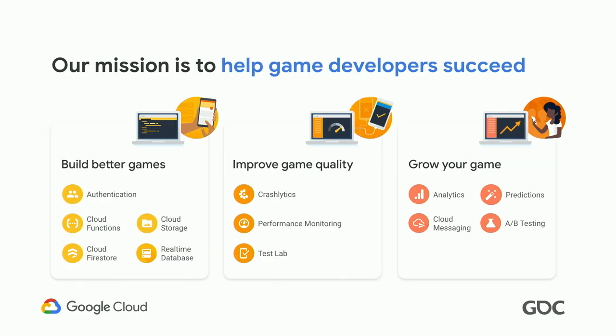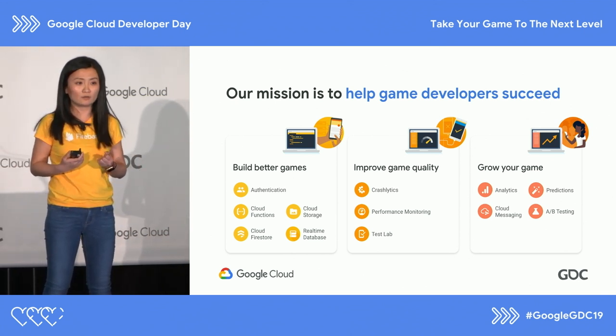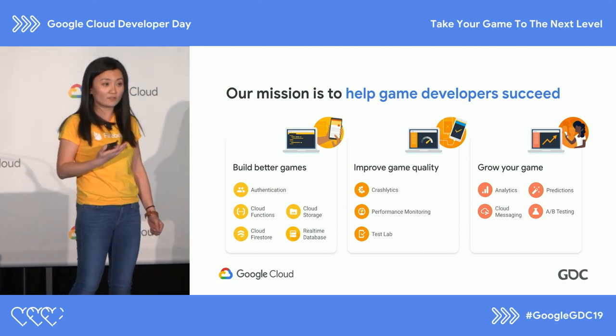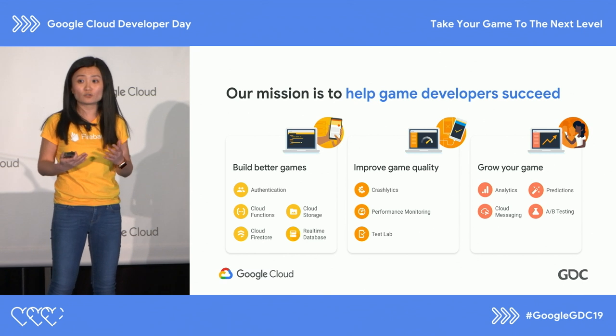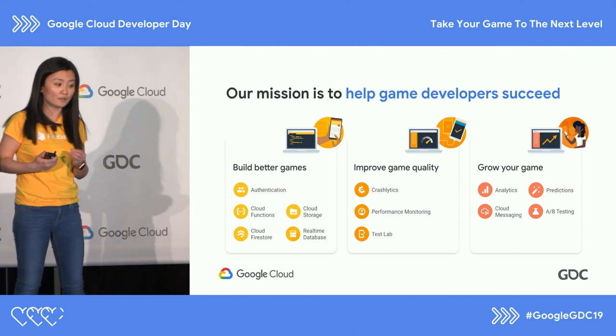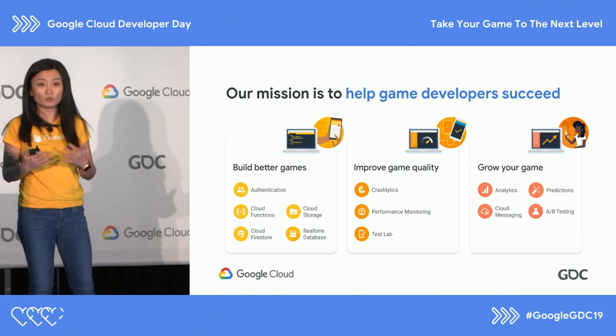Here's a subset of the Firebase products we're going to talk about today. Firebase delivers solutions throughout the entire lifecycle — from building a game, improving quality, to engaging more users and driving player retention. No matter what your team size is, from a one-person startup to enterprise-level companies, we have tools that can support any use case. For engineers focused on efficiency and scaling, we have tools like cloud messaging for push notifications, authentication for user sign-up flow, and GCP tools like Cloud Storage and Firestore — critical components of building a game app.